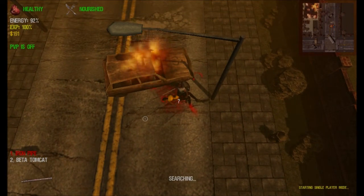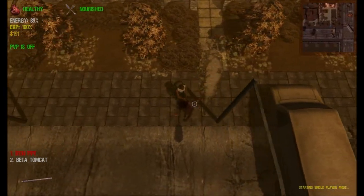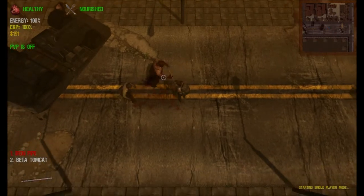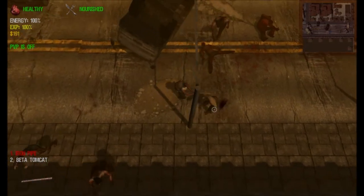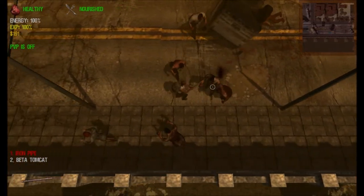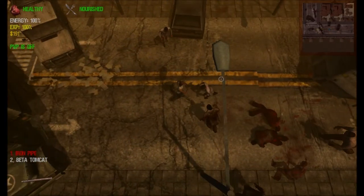Pistols aren't exactly my best choice, though they do have a little bit more knockback than rifles. I think the thought is that rifles are supposed to go straight through enemies, whereas pistols would have more force on impact — especially if you're using hollow points. But I like rifles more because they tend to have the clips. We'll go with pistols with this guy, and the knockback may come in handy over time, as long as I can get the reloading skill up.